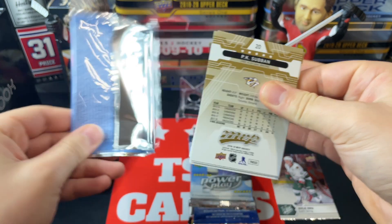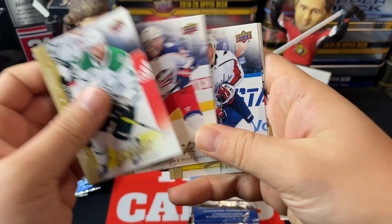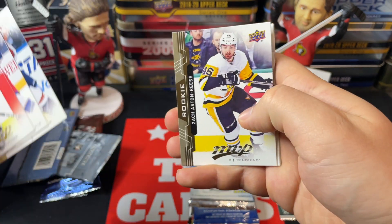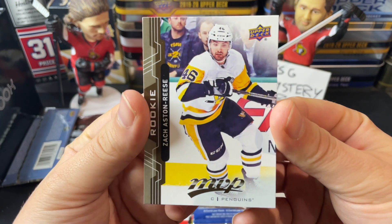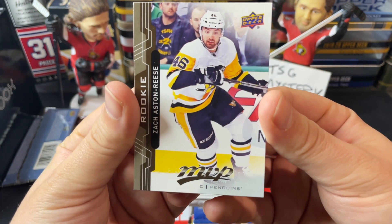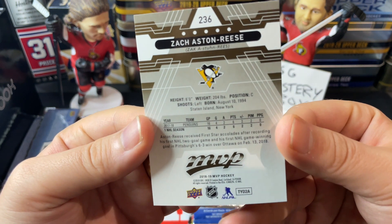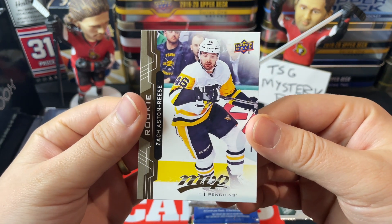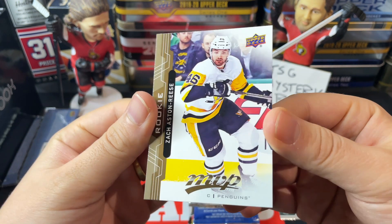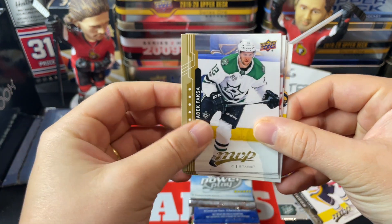I have pulled some decent stuff out of this MVP before — we've got Alex Radulov, Thomas Vanek, John Carlson, and a rookie of Zach Aston-Reese. Not too shabby! I don't know if he's still with the Penguins but he played some seasons there — a depth guy, but a rookie card nonetheless. We also finished off with Erat and Faxas.